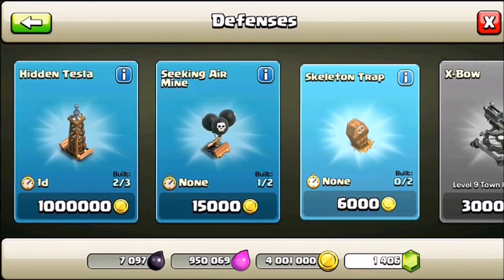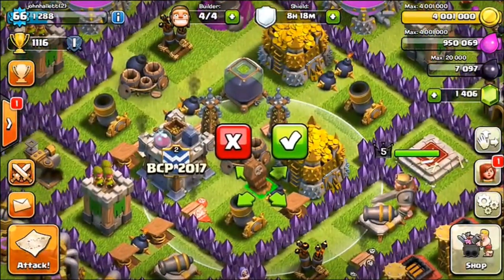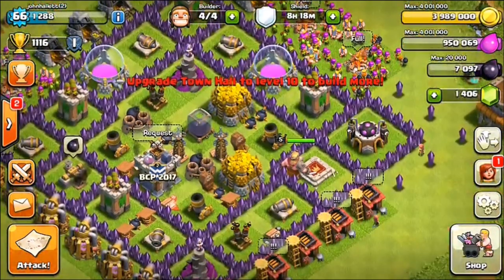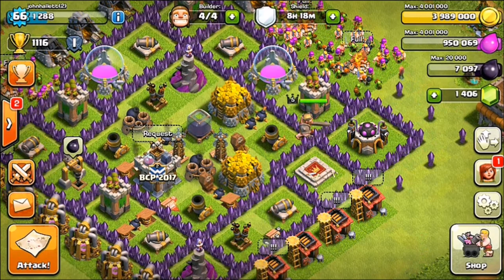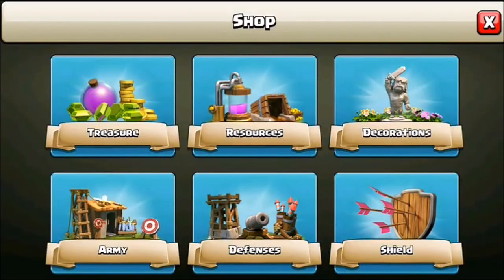We've also got an air defense, spring trap, wizard tower, air bomb, giant bomb, hidden Tesla, seeking air mine, and some skeleton traps. I'm gonna go ahead and drop down the skeleton traps first because those are really important. When people start getting into the center of your base, you always want them in your center so your defenses have more time to shoot down the enemy as they go for those skeleton traps.